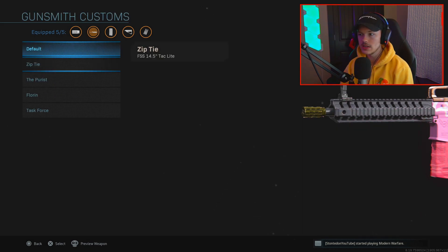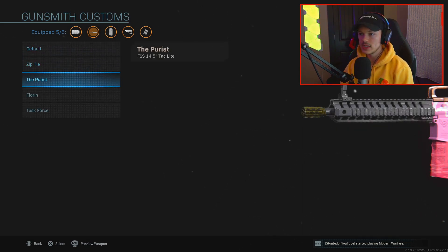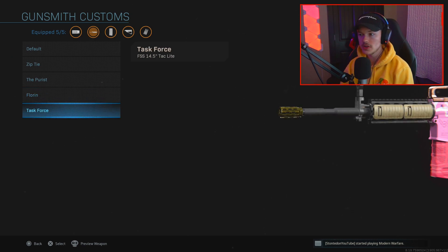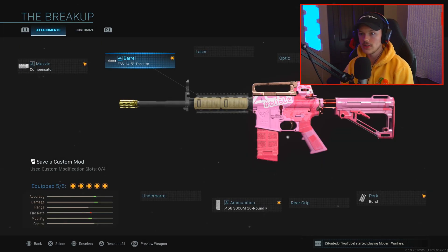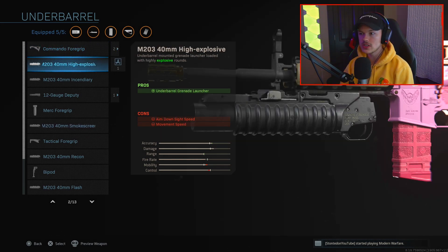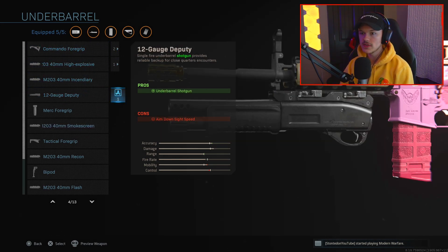I have a whole bunch of different barrels I can do here. Here's the zip tie, here's the purist barrel, here's the Florin barrel, and here's the task force barrel — basically the MW2 version of the gun. So we're gonna go ahead and put on our task force barrel. For the under barrel, there's a whole bunch of different stuff — just for the heck of it.